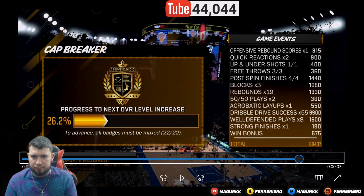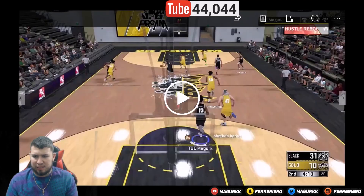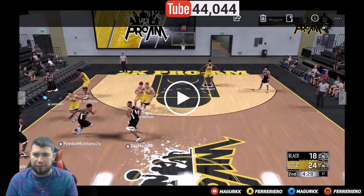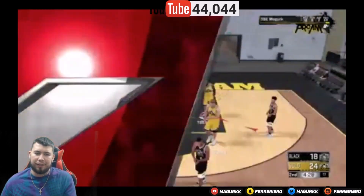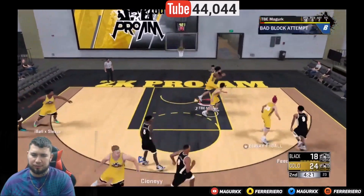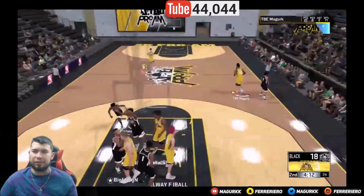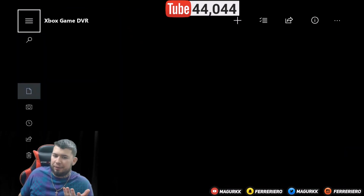I scored 124 on walk-on because I made my team give me the ball every play — 18 out of 24 shots. You need the ball to score, so make sure you get it. I was playing with viewers and subs, and I was just shooting. Look — shooting 71 percent from three. High percentage shots are going in. That counts as a deep three right there.